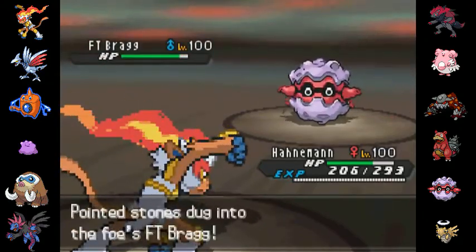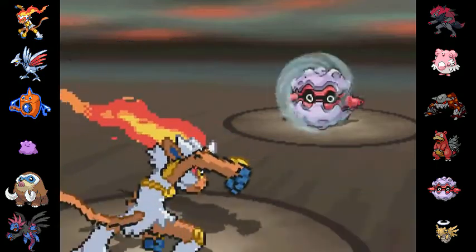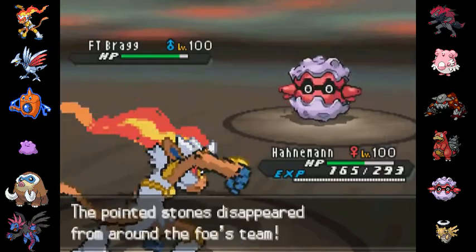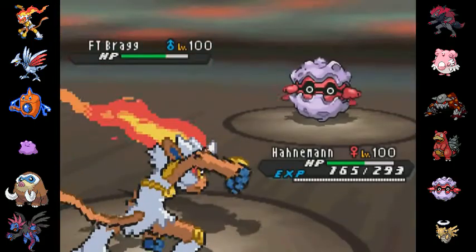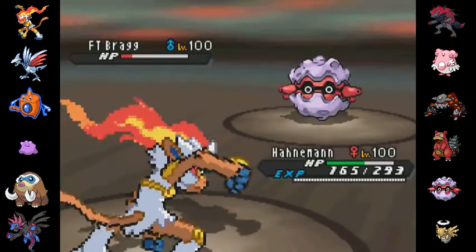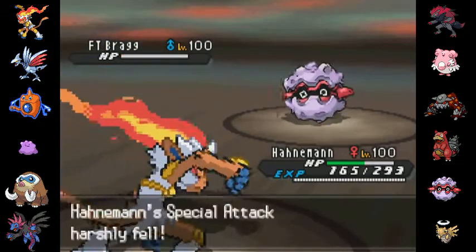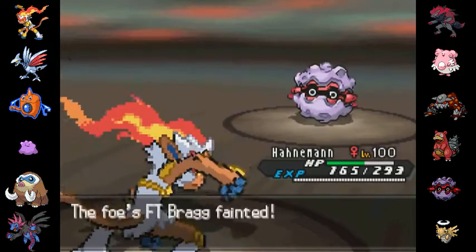He goes out into his Forretress, and now this Forretress is going to go first because of the Trick Room. But I'm perfectly fine with him Rapid Spinning — he got a crit on the Rapid Spin, which actually did a fair amount of damage, considering Infernape is pretty frail. And now I'm just going to go for the Overheat, and now his Spinner is down, so I can send out my Skarmory at any point and set Rocks right back up. Once I do, that is a dead Shedinja on switch-in.